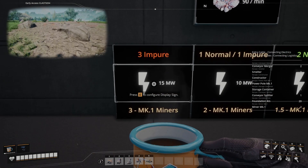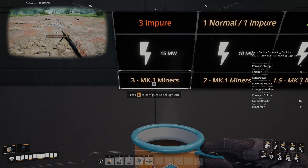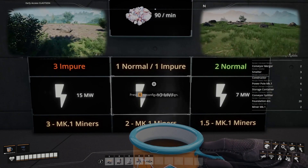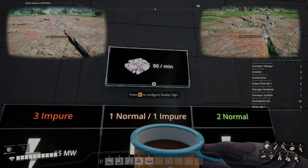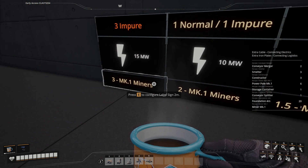The first one is going to be using three impure iron nodes. This is going to use 15 megawatts because you're going to need three Mark I miners to do this method. The second method is to use one normal node of iron and one impure node of iron. This is only going to use 10 megawatts of power to get your 90, and that's going to be using two Mark I miners.